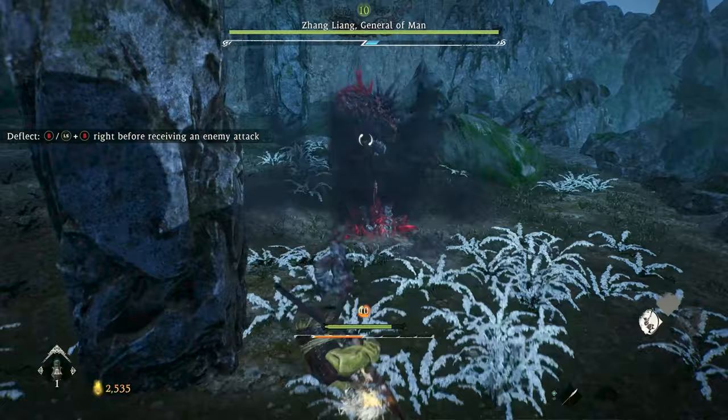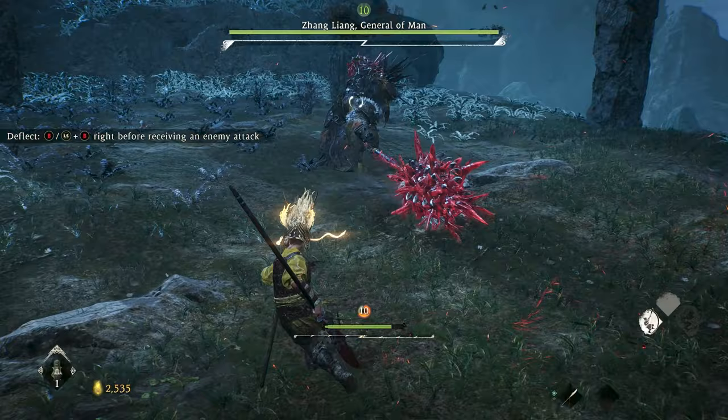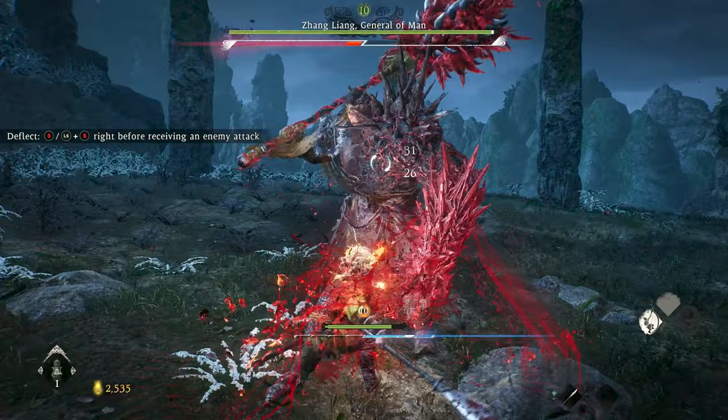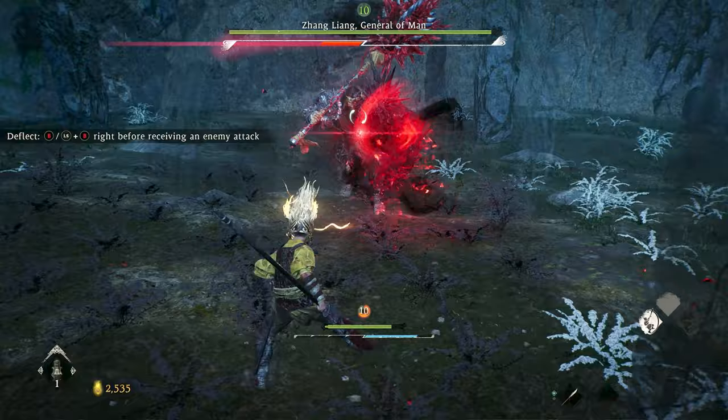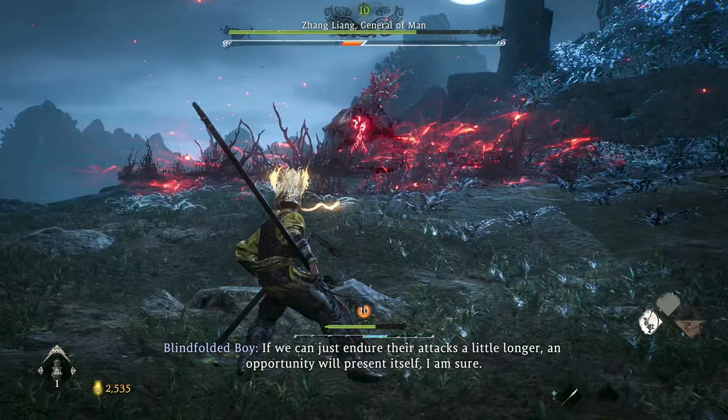Zhang is much more aggressive in phase 2 and he is effectively immune to hitstun from basic attacks. He has some new attacks, but all of them can still be deflected. The key here is to play defensively, avoiding dodging or guarding attacks and instead deflecting them. Your goal is to bait out his critical blow, where he attempts to grab you with his demon arm, and then deflect it. This is all but guaranteed to put him into spirit stun, allowing you to perform a fatal strike.